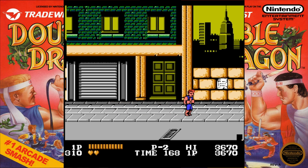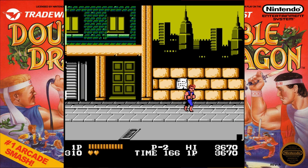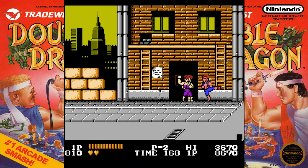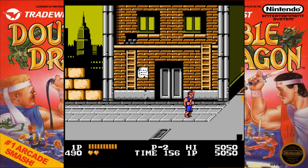Now that we have our second heart, we actually have a second ability. The first heart lets us jump and kick and punch. Now when we finish our kick combo, we'll do a little roundhouse. You can pick up the whip — I'll do that later. And we also have an uppercut when we punch. Good stuff.